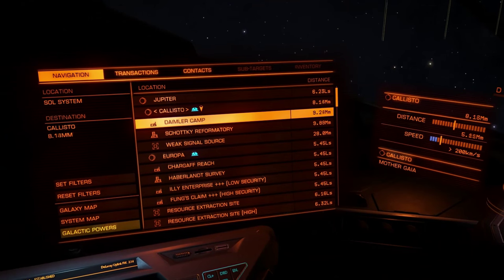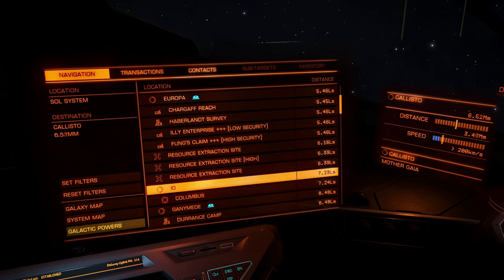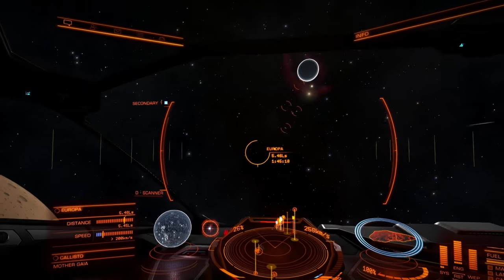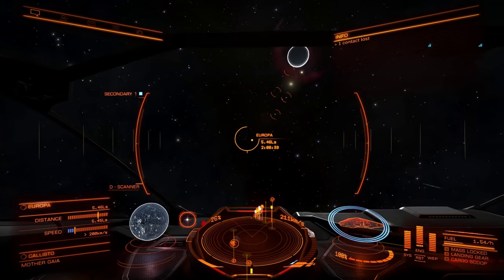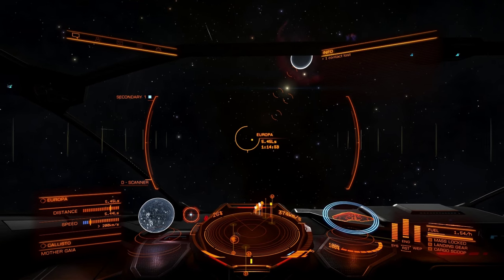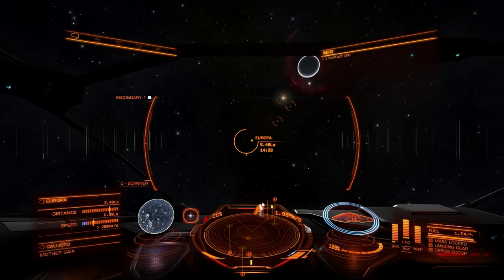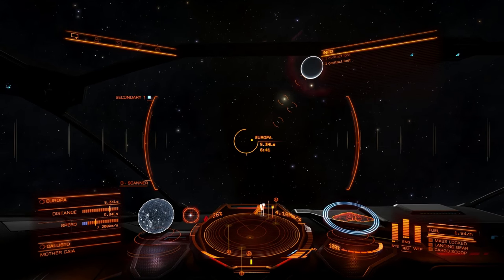They let us land on Callisto, so I guess that's why — it's probably because we do get to land on them that they have the procedural textures, just like Mercury. We don't get to land on Io, so maybe it'll have a distinct texture. Let's test this theory by flying by Europa. That'll be a bit of a disappointment for Europa fans if it just has a generic procedural texture. I wonder if things you can land on always have to be procedurally generated.